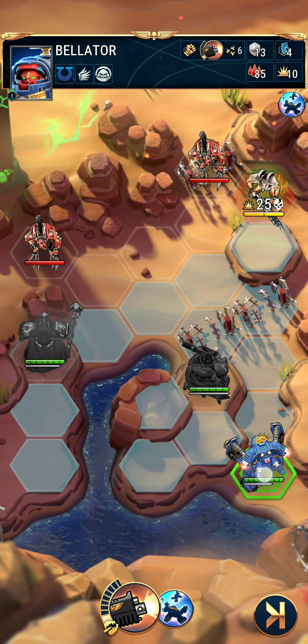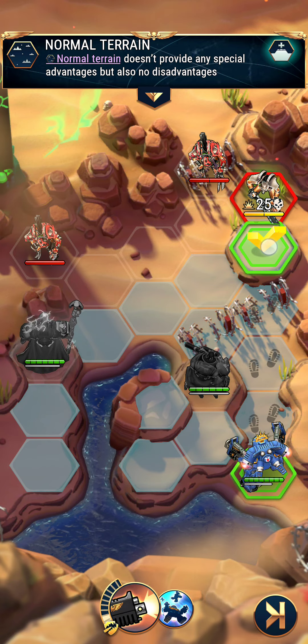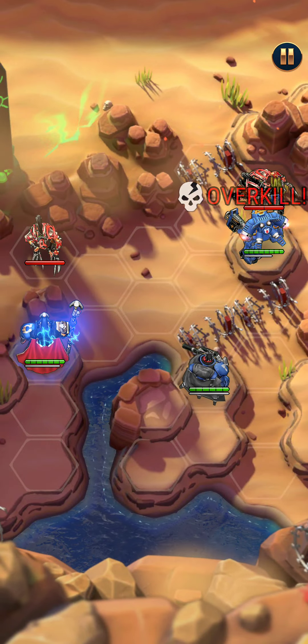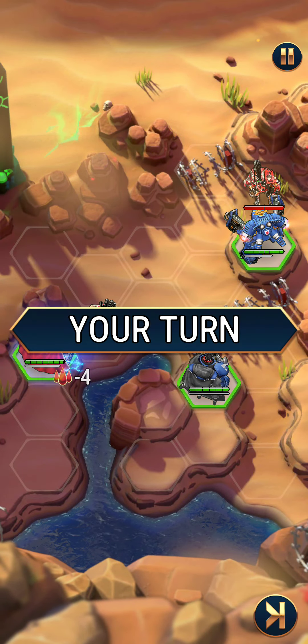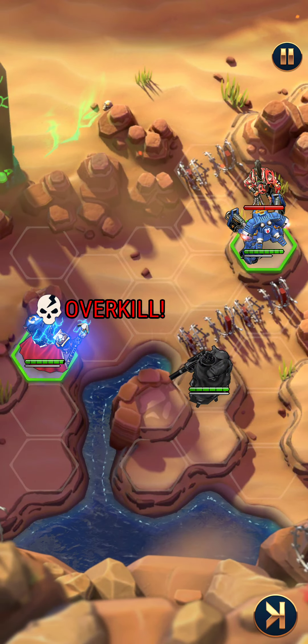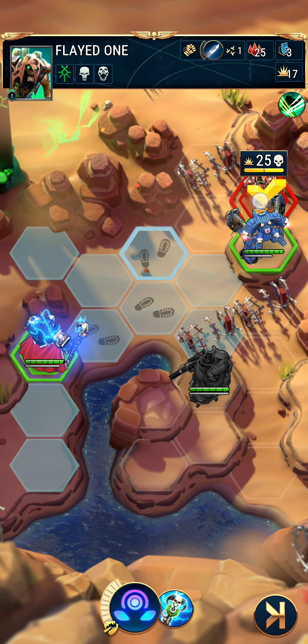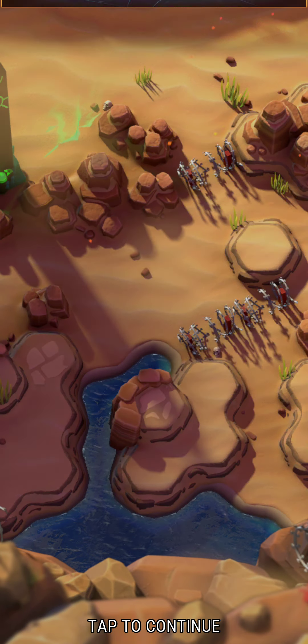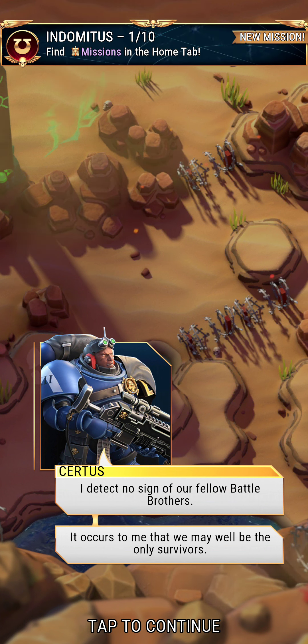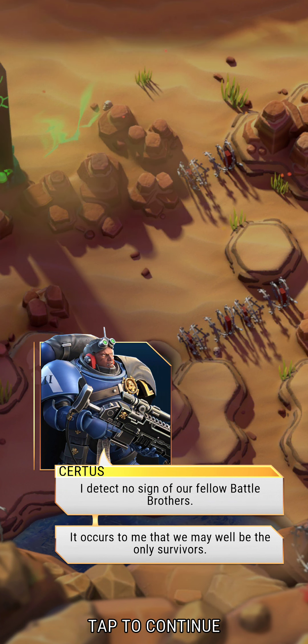That's cool — instead of moving and attacking, I just selected the Necron I wanted to attack and it did the movement for me. I'm curious if that's optimized for best play or if it just moves as close as possible.